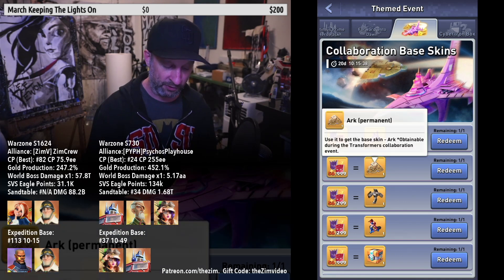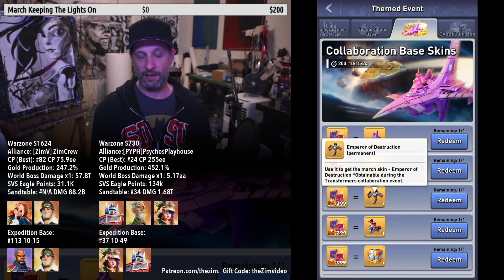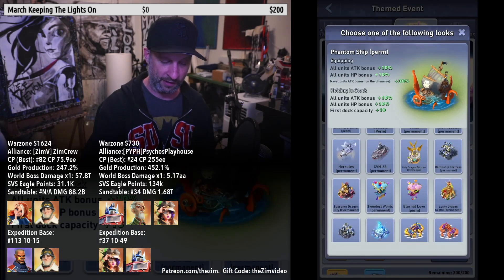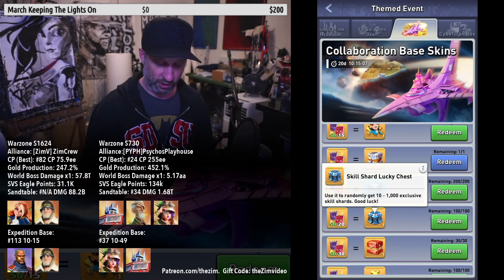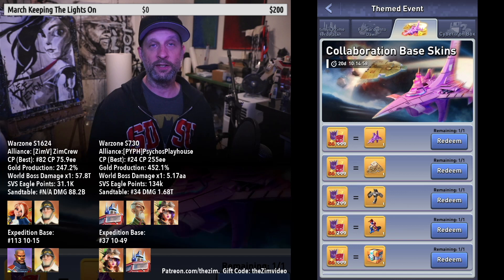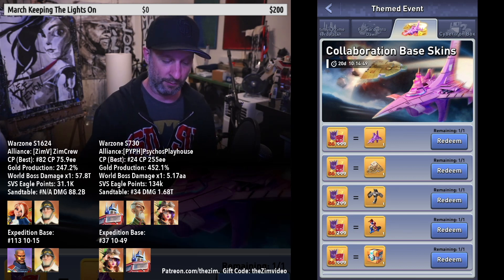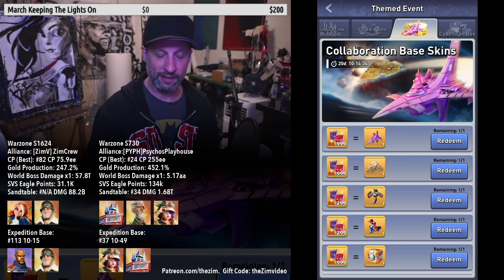You're collecting emblems so you can go to the Collaboration Base Skin Store. Depending on whether you have anything from the first Transformer event, you can buy or skip the Ark skin. I already have the Ark skin and the Prime Marching Queue. The new skin this event is the Nemesis skin and the Megatron Marching Queue — those are what I'm focused on. You can also get a universal base skin, exclusive skill shards, and skill packs with emblems. The priority for spending players is the base skin; we'll track cost on Discord and the live stream.